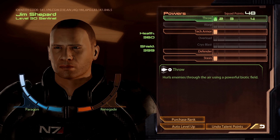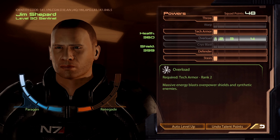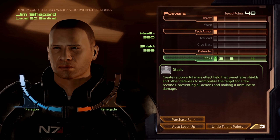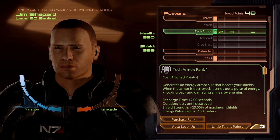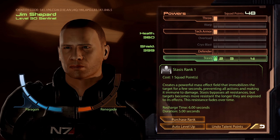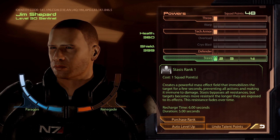You've got Throw — you know how that works. Warp. Barrier and armor power. Overload — shields and synthetic power. Cryoblast is a CC power. And then you have your bonus power; right now it's set on Stasis. On PC you can't take Stasis right away, so I would take Slam — I'll talk about bonus powers at the end. You can just pretend this is Slam; otherwise you can take Stasis right away on Xbox.